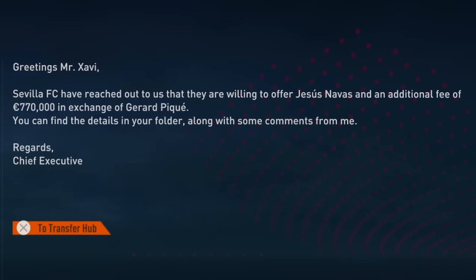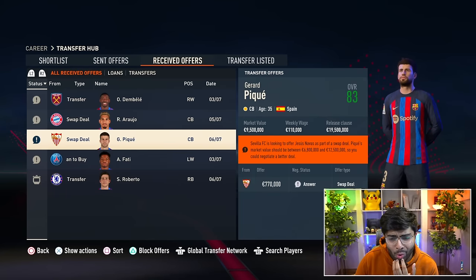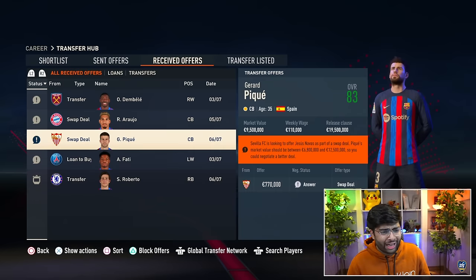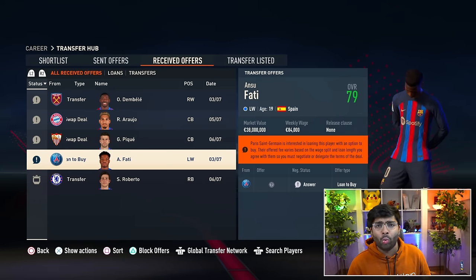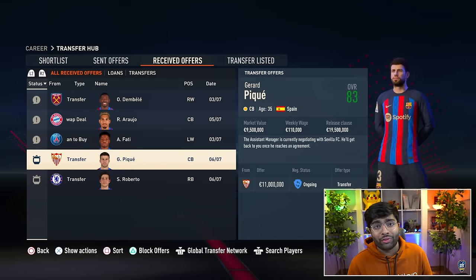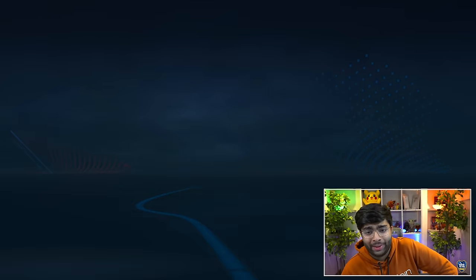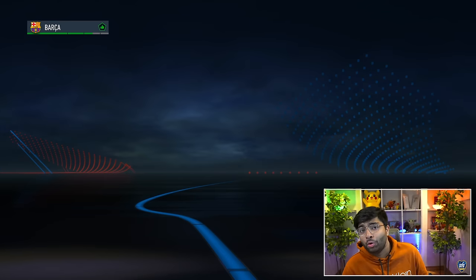Sevilla have come in with a weird offer for Gerard Pique — they're offering Jesus Navas. I don't want Navas; he's another old player. Meanwhile PSG want Ansu Fati — not happening. I'll delegate the Pique offer and try to get him sold for cash. The Pique deal is going through: they're paying 11.4 million, but at this point I'll take any money for him — he's 35, it's time to move him on.